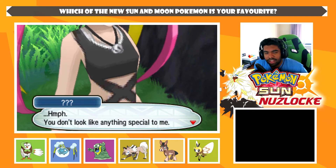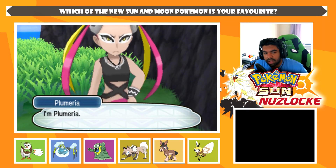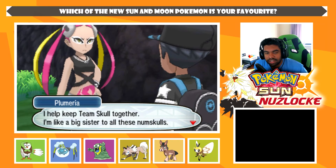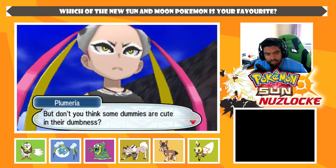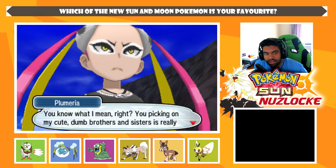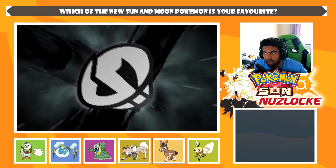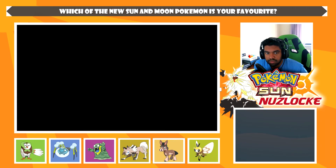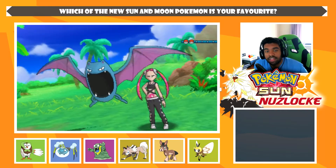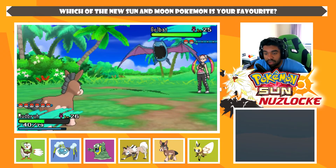You're the one Gladion was talking about? You don't look like anything special to me. Oh my god, it's Plumeria! She introduces herself as the big sister of Team Skull who keeps them together. She thinks some dummies are cute in their dumbness. She challenges us for picking on her cute dumb brothers and sisters. The Team Skull music is fire — I love how it builds up slowly as the Pokémon is sent out. Really well done, Game Freak.